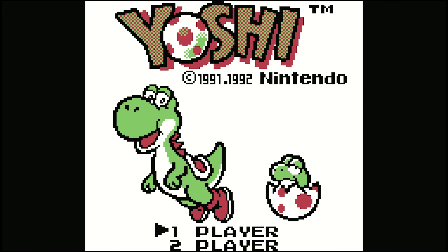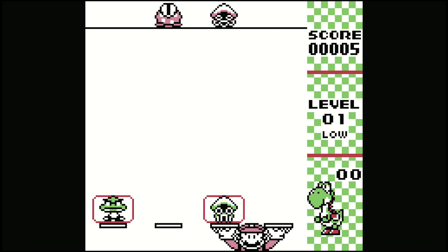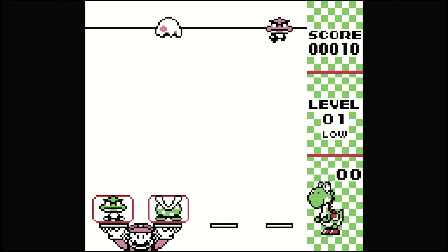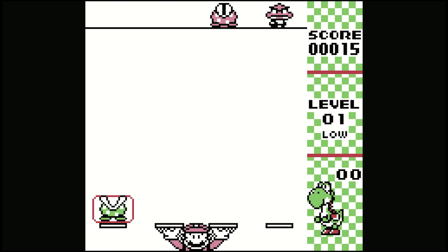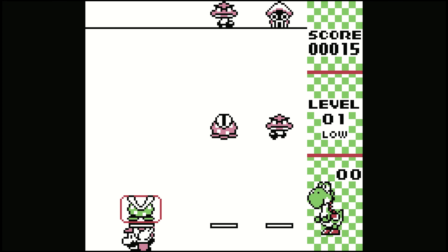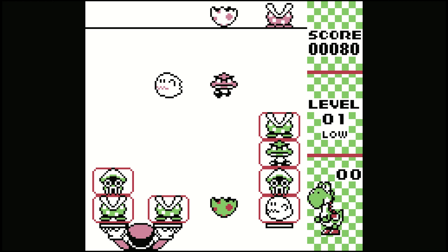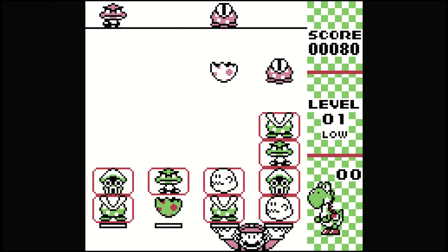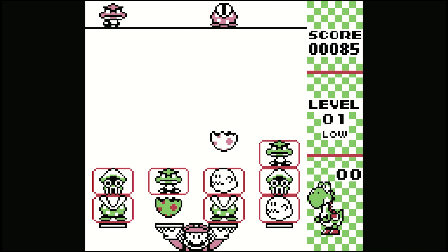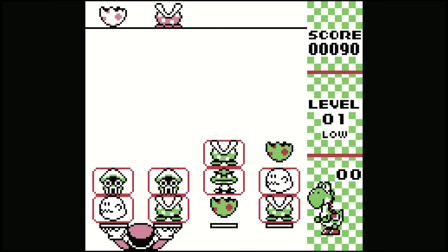We're going to start on the Game Boy with a game simply called Yoshi. When I first heard about this game, I assumed it would be a platform game, but nope, it's a puzzle game. As with most puzzle games worth their salt, this one is very simple and easy to play. You control Mario, and at the bottom of the screen there are four plates. Various Mario-themed creatures fall from the top of the screen and land on the plates, creating stacks. Your job is to move around the stacks to match two of the same creature and make them disappear, with the overall objective being to clear all the enemies from the screen.